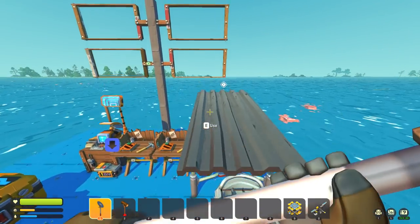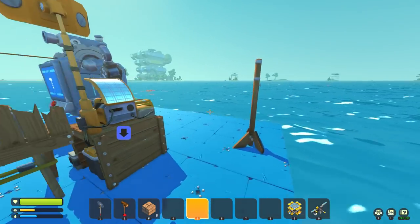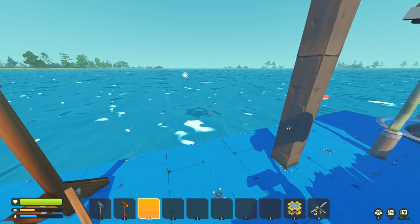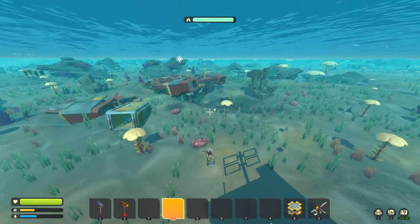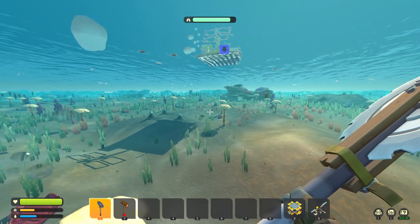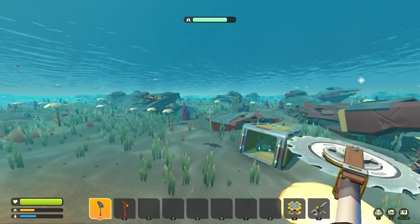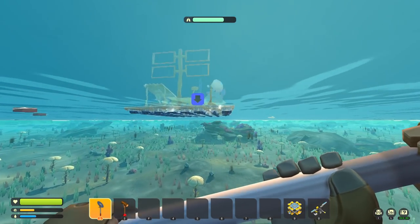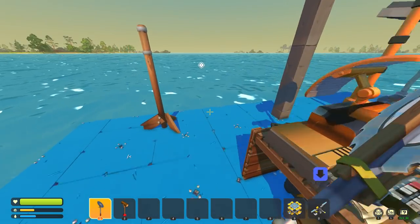We're calling it a ship now - the ship! We gotta fake it till we make it. Only like one more episode and it'll be a ship. It'll be a terrible ship but it'll be a ship. Check it out - that is so cool! It's even got the divot out of the ground. There's a shark right below - I'm gonna bring the raft closer. That is a wicked ship!